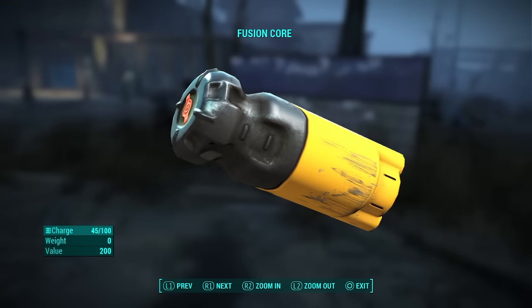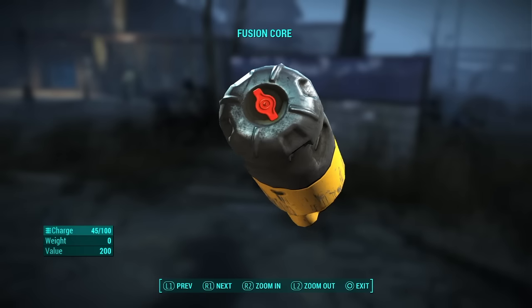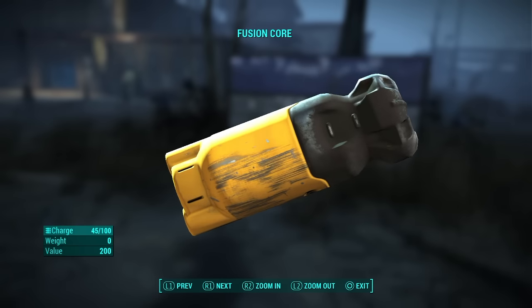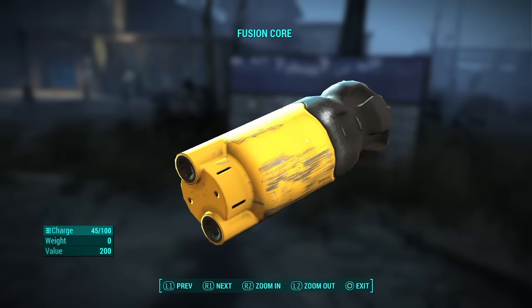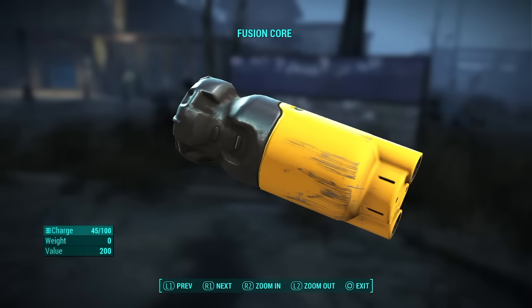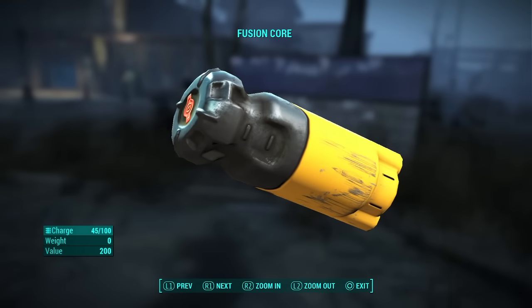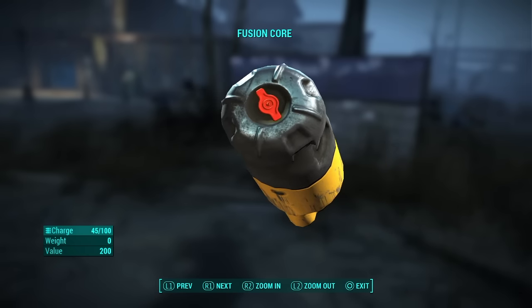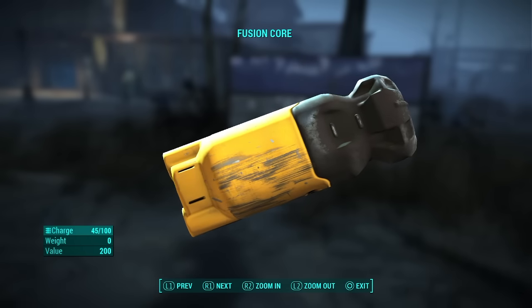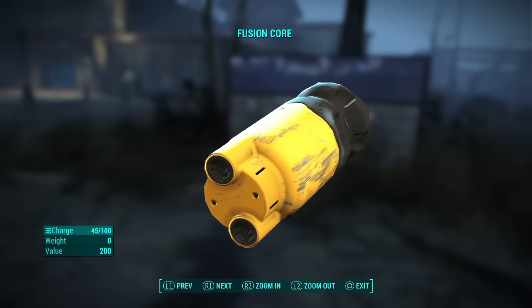Before the video begins any further, I would like to say this is not a glitch — this is an exploit and it is going to take a little time to earn you your fusion cores and bottle caps, but you could earn an unlimited amount from it. In 10 minutes you could earn up to two fusion cores and 500 bottle caps, and within an hour you can earn 12 fusion cores and a total of 3,000 bottle caps.